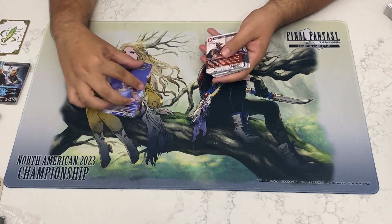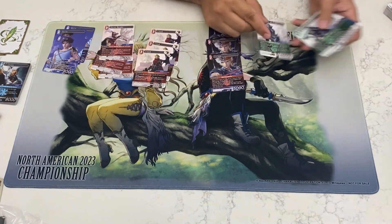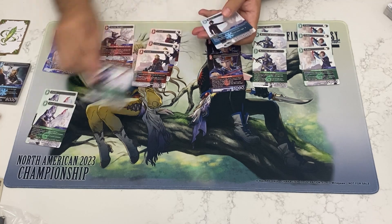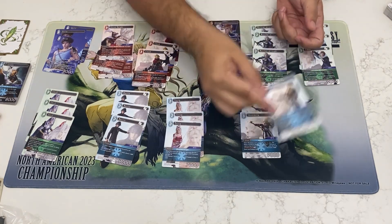The new cards: you have Barts, new Primunite, Clouds, Firions, Warrior of Lights, Tatis, Cecils, Noctis, Terra, and lastly Shantodo.